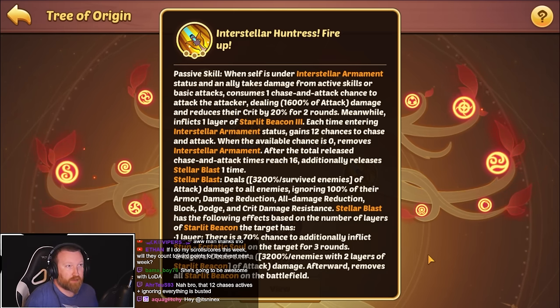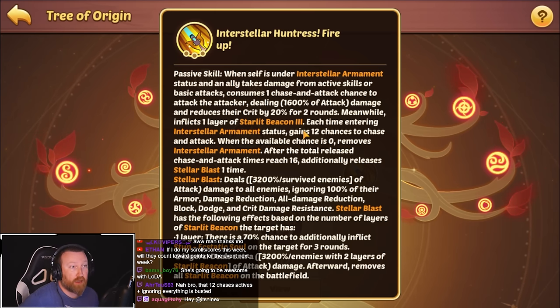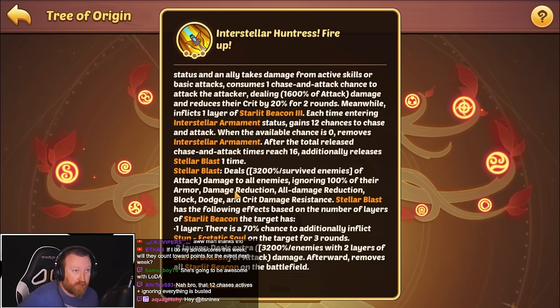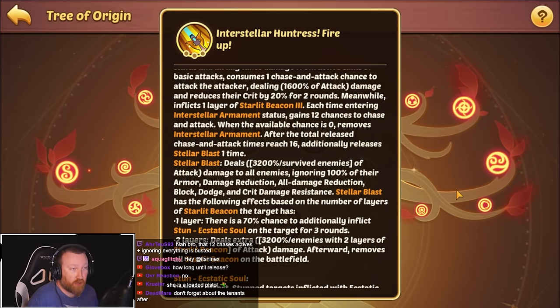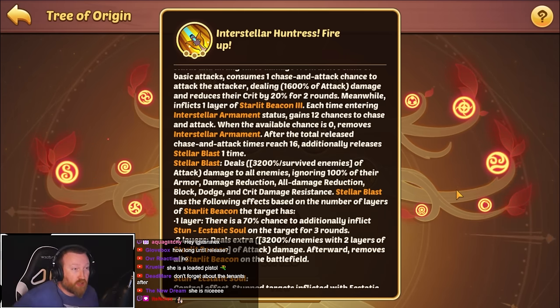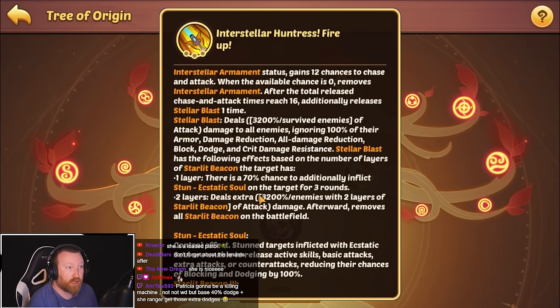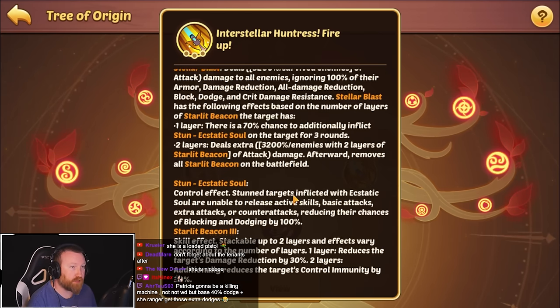...you consume one chase-and-attack chance and attack the attacker for 1,600% of attack damage, reducing their crit chance and inflicting starlit beacon on them — that's a 100% chance to apply it, which is really good. Each time you enter armament, you gain 12 chances to chase and attack. When available chances reach zero, it removes the effect. After total chase-and-attack releases reach 16, it additionally releases stellar blast — dealing 3,200 damage divided among surviving enemies to all enemies, ignoring all defenses. This isn't a crazy round-one active type hero, but it sounds like it's going to add up pretty quickly.